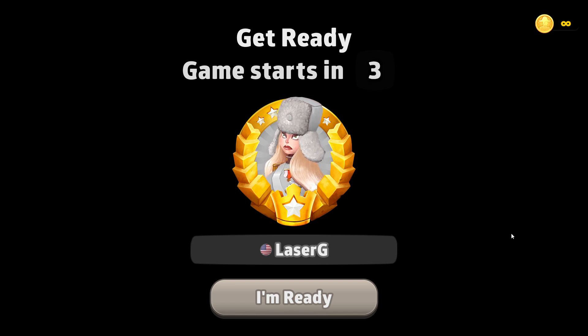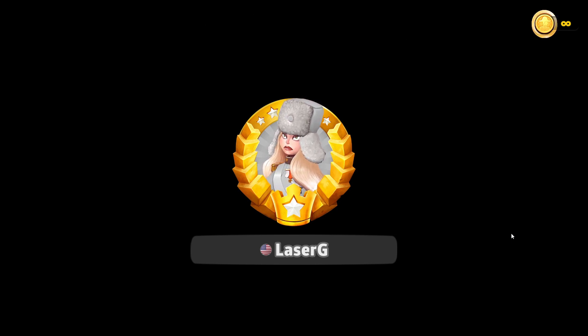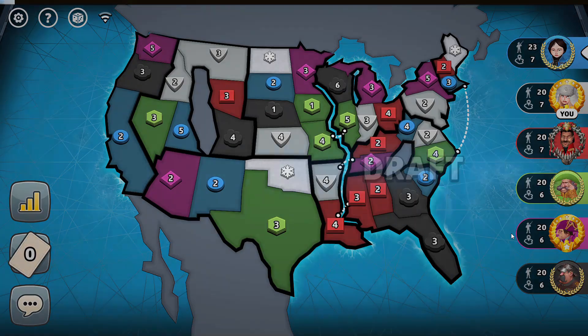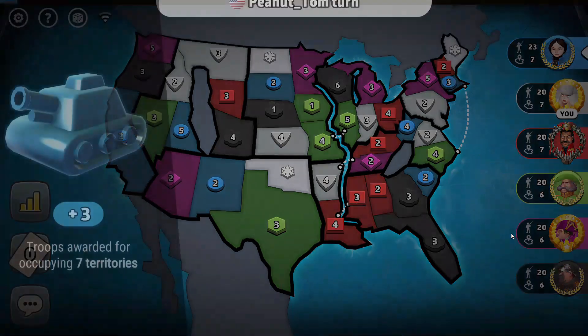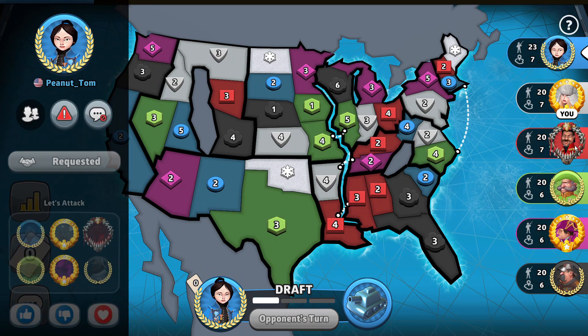What's up everybody and welcome to the very friendly game of Risk. I am Logan, aka LaserG, and today we are back on some of my favorite settings in all of Risk — my home and native land, the United States of America, with blizzards and alliances and a lot of funky stuff going on. This should be a crazy game. Let's see if we can make some alliances, and then I'll show you the settings and figure out where we're gonna go.